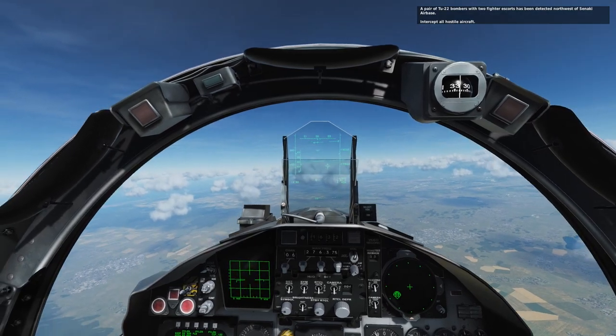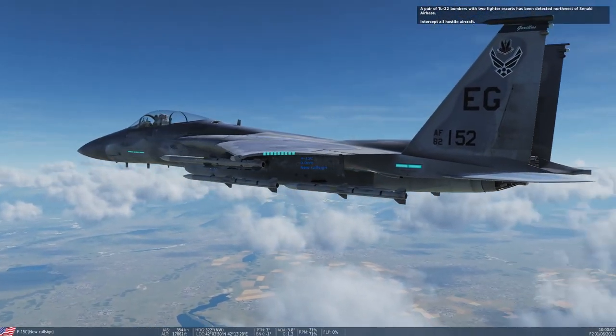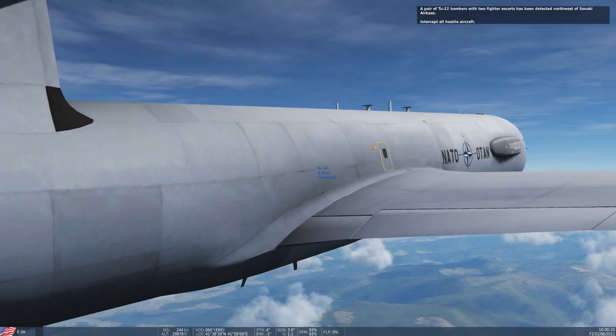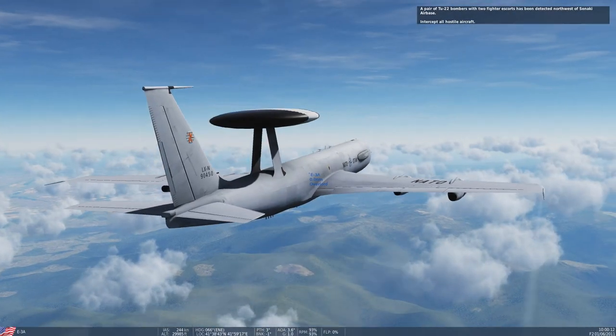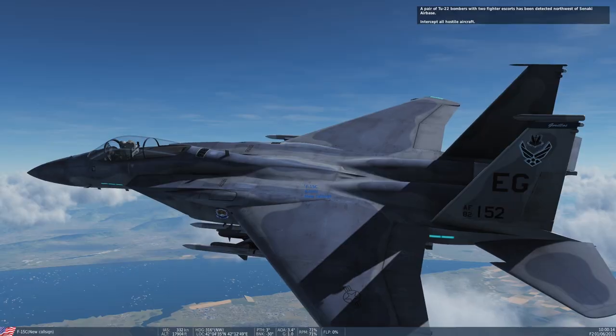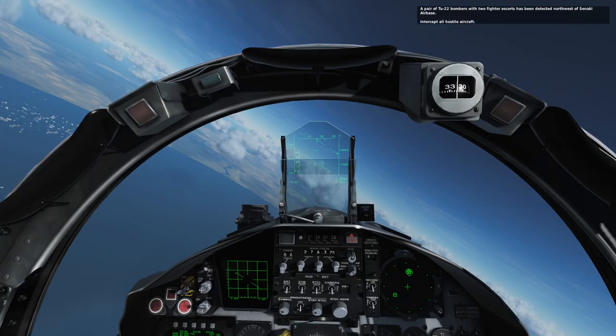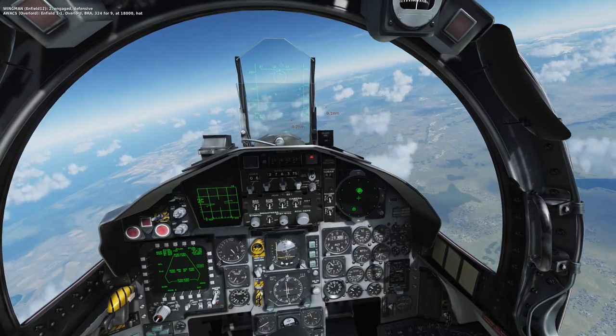This is the F-15C variant — this is just a quick prefab mission. We've got a wingman and of course a lovely AWACS on our side giving us some logistical support. You can see the mission in the top right. I'll skip ahead a bit so you can see some combat.